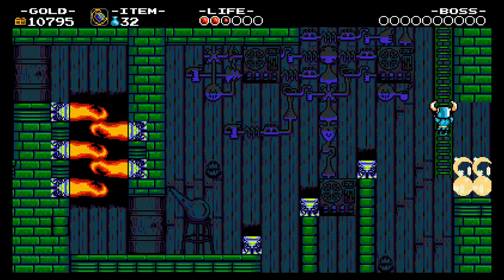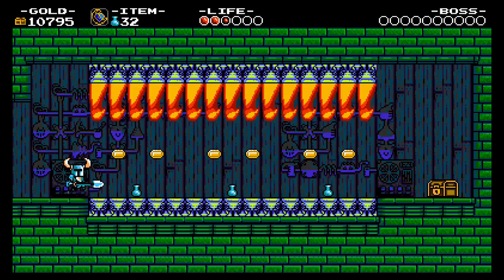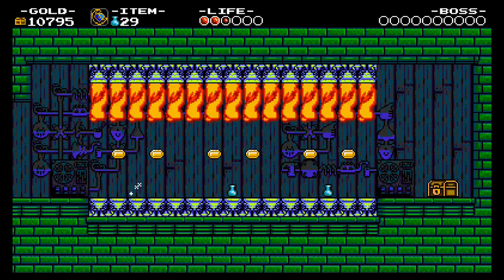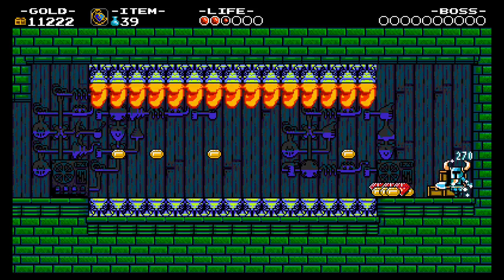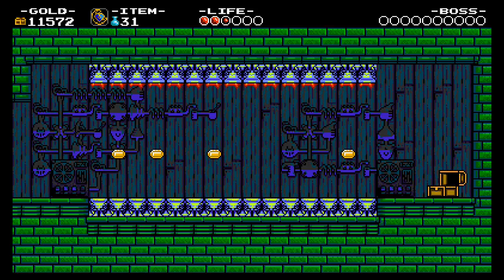I know there's a hidden area over there. You can pretty much avoid all damage with the phase locket and get tons of treasure. However, the issue is you have to deal with that freaking flying enemy again once you go back into the main room.